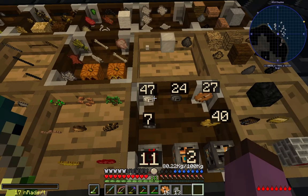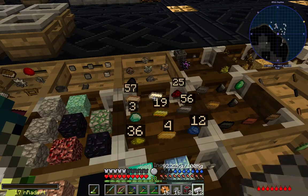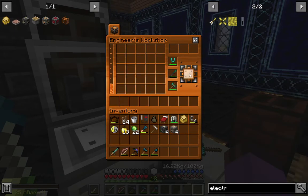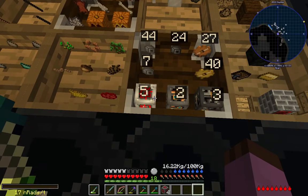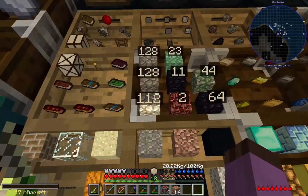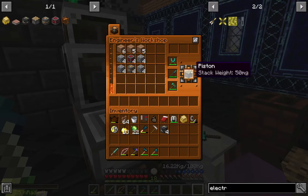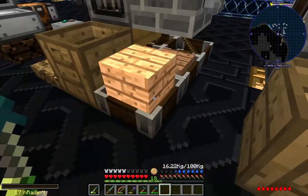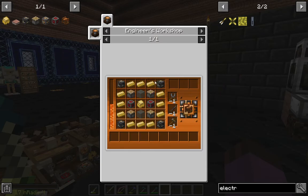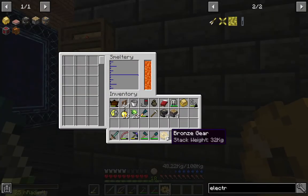Then it would be twelve of this, and four of this, right? Huzzah, I'm starting to memorize the numbers. Those craft into pistons - goody goody. And from there we just need some bronze ingots, which we can just get some out of here - yep, that's easy enough to do.